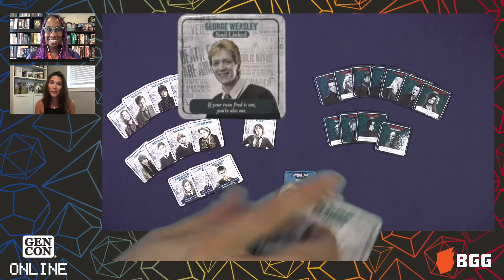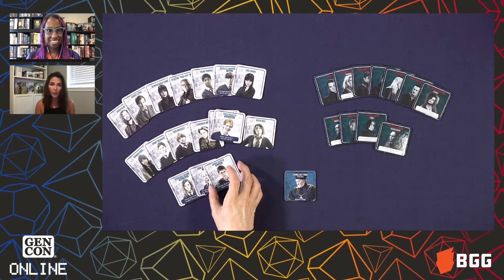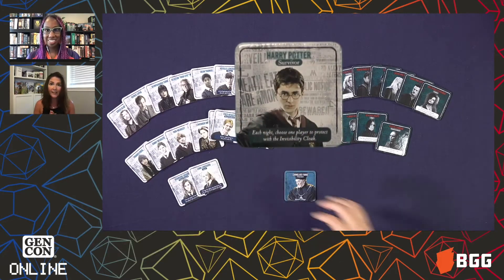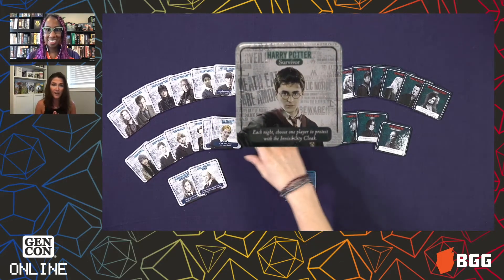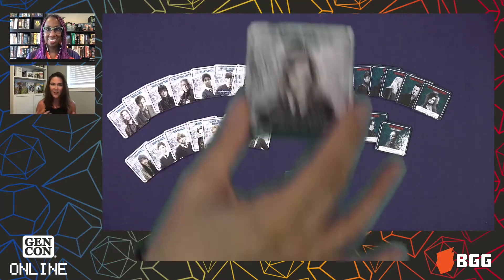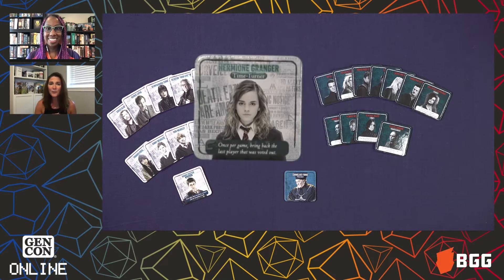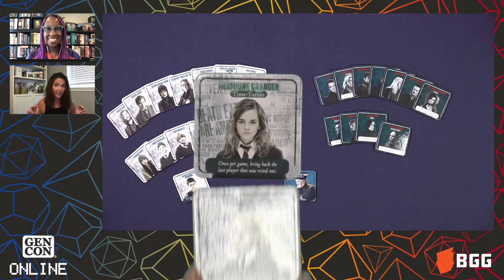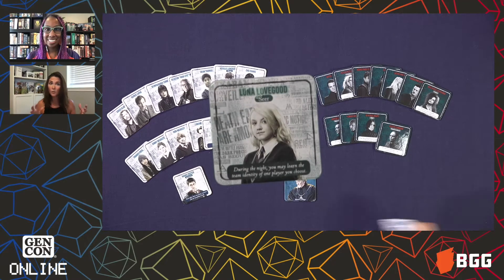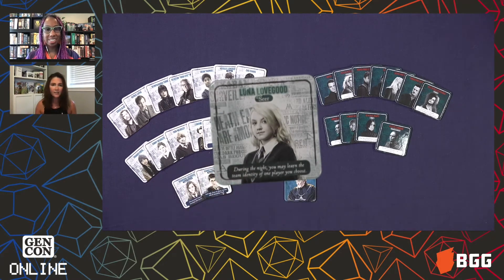Harry chooses one character every night to cloak with the invisibility cloak. Hermione is, of course, able to use her time turner once in the game. Luna is a seer, and so she knows more of what's going on with the characters, and so on and so forth.